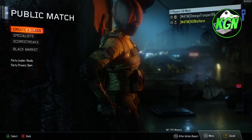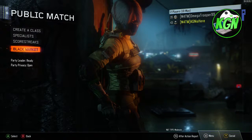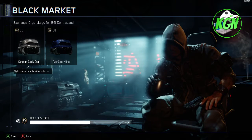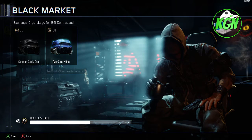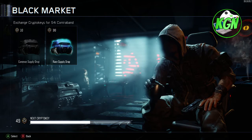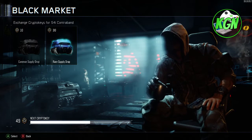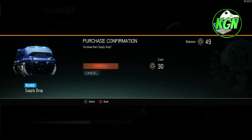Hey guys, welcome back to the KG and today we are here with our first episode of the supply kill challenge. I've got 49 crypto keys. We're gonna open up one rare supply drop, and whatever gun variant we get, we're gonna use that camo and that gun, and try to get 25 kills or more in team deathmatch.